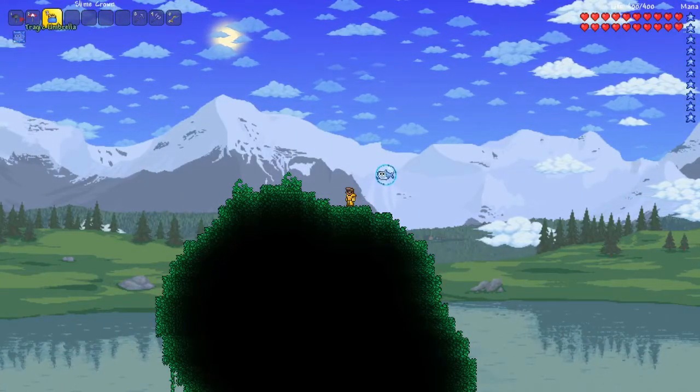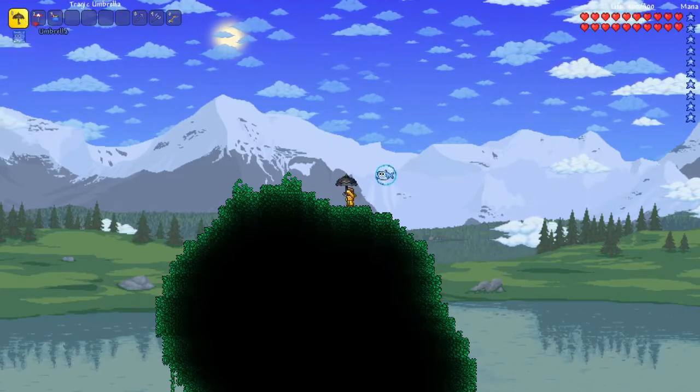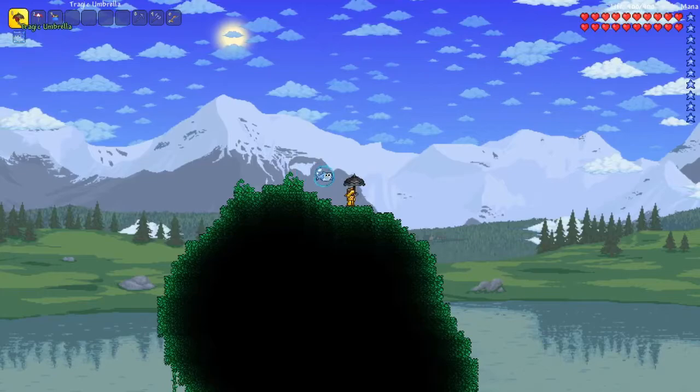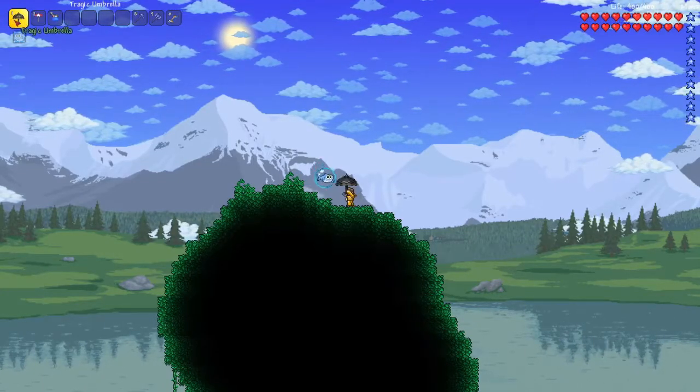I have a slime crown and I'm going to kill King Slime with umbrellas because it might be fun. This is a normal mode world because I don't trust myself to do it in any higher difficulty.